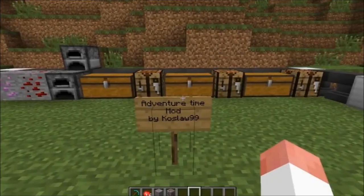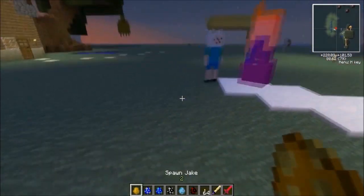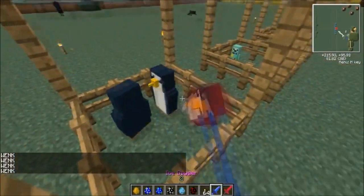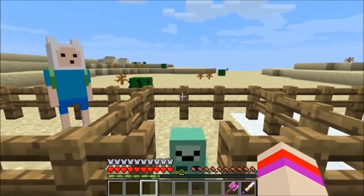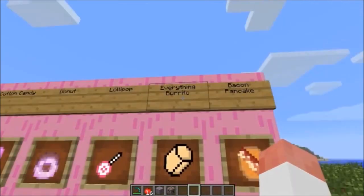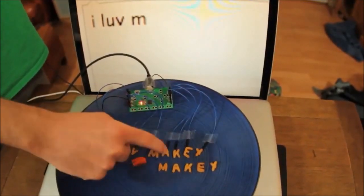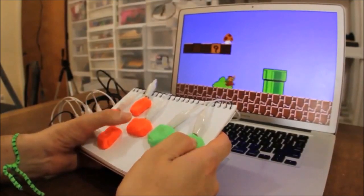But let's get mathematical with the Adventure Time mod for Minecraft. It adds character models for Finn, Jake, Marceline, and more. Instead of using your keyboard, create your own with Makey Makey — an incredibly cool piece of hardware that turns anything that can conduct even the smallest amount of electrical current into a controller.